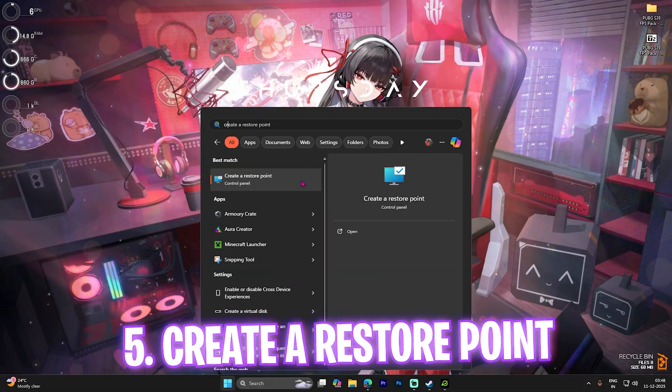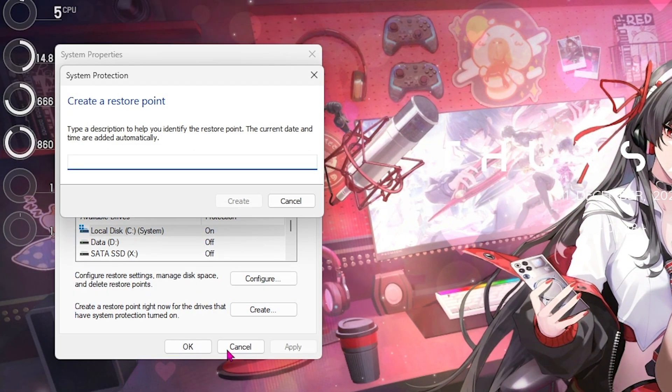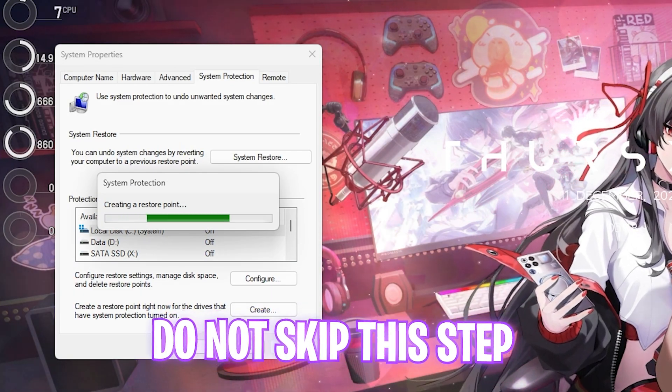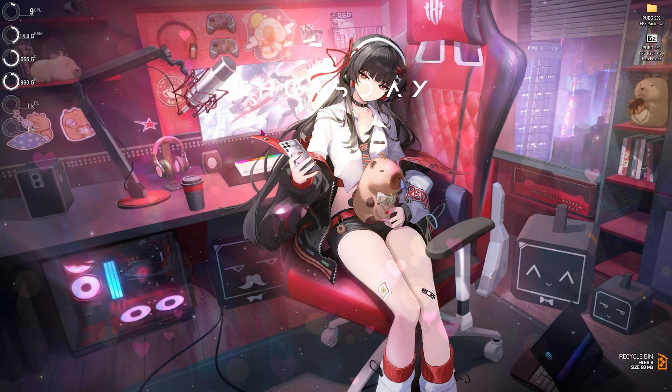The next step is creating a restore point. Search for Create a Restore Point, click on Local Disk C, select Create, and type in 'PUBG' so you can remember it. I highly recommend not skipping this step, as it allows you to restore all your settings back to normal without any data loss.